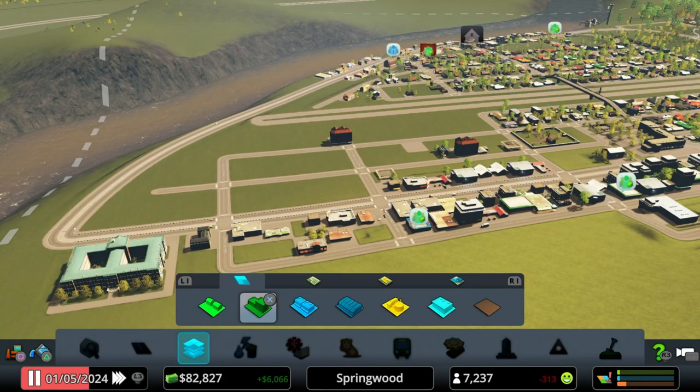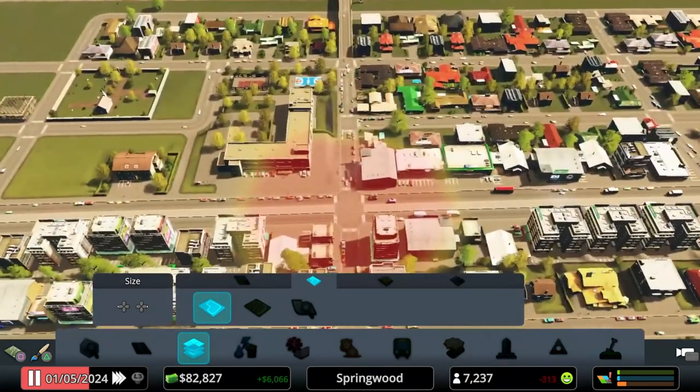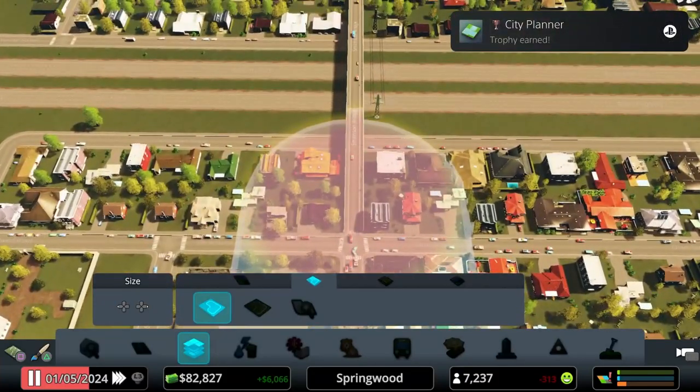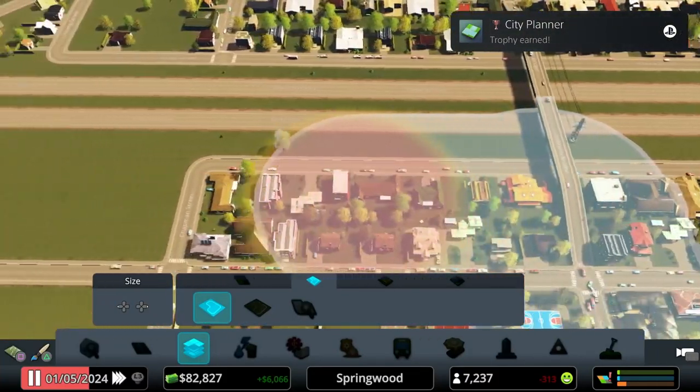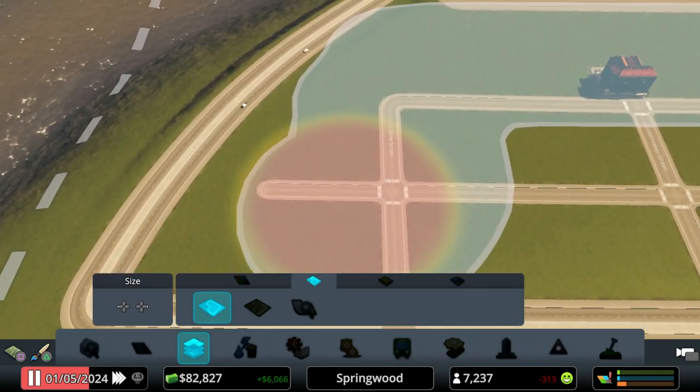Let's think about this for a minute - districts. Let's loosely paint a district. I'm pretty sure I did draw in the districts in the tutorial - we'll come back to name things later on.